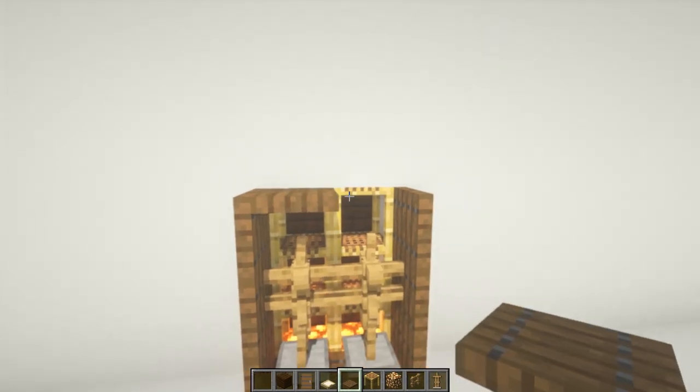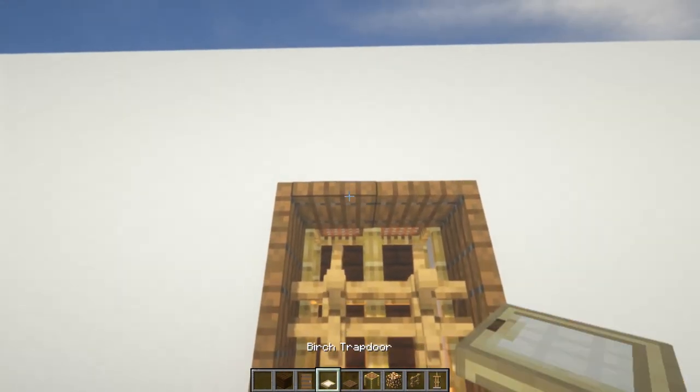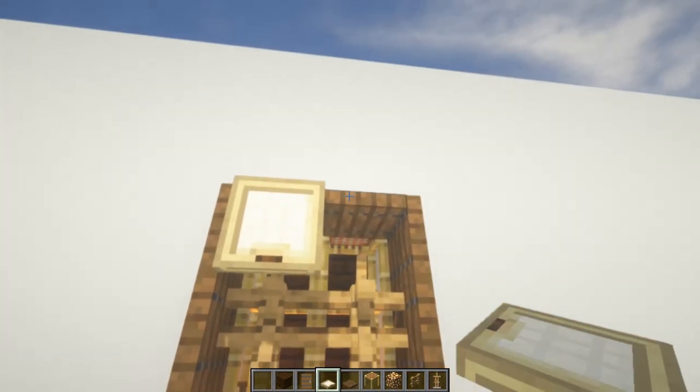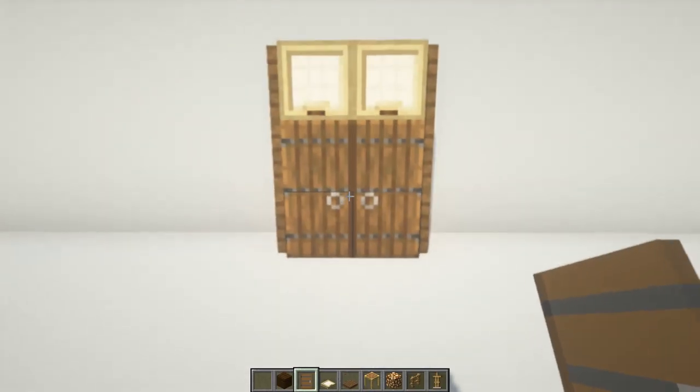Now let's finish everything up by adding two more spruce trapdoors right on the top, and on the edge of those you just add two birch trapdoors and then you close them off. You just add the spruce doors and you're pretty much done with it.